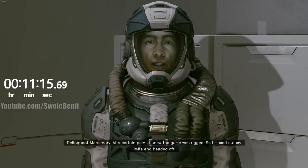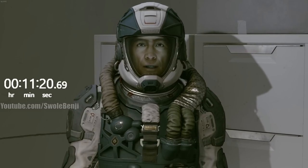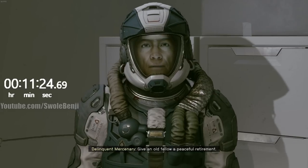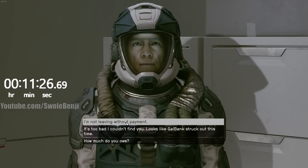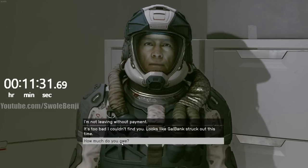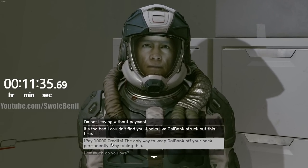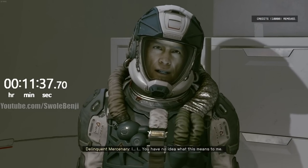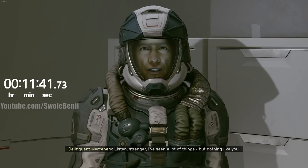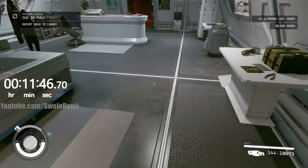Ask him why he defaulted — he says he just wants to live a comfortable life. You can also say 'I couldn't find you, sorry,' but instead ask him how much he owes. He'll say 10,000. Then select the option to pay 10,000 credits. Obviously never do this in real life, but basically because he's a mercenary he gives you his gun, and it scales with your level.